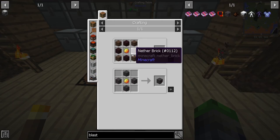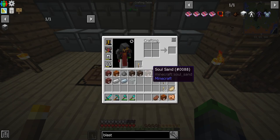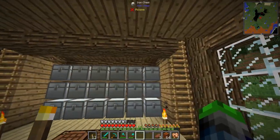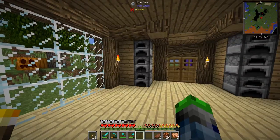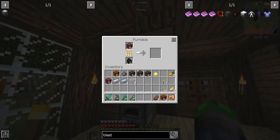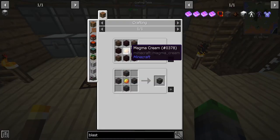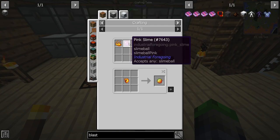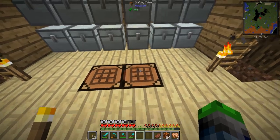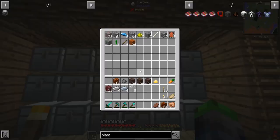To make the blast furnace, we need soul sand, another brick, and magma cream. I've got a bunch of netherrack on me that I want to go ahead and smelt up. We'll grab 32 of these — those will start cooking up, making us some bricks. I need to get some magma cream, and the best way to get it is to take these magma blocks and put them into a pulverizer. That is our first objective.